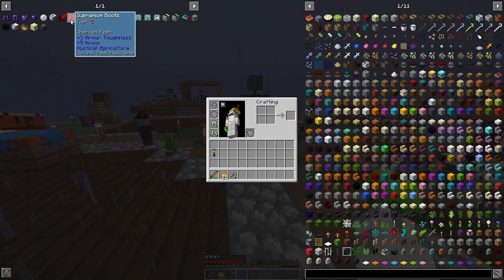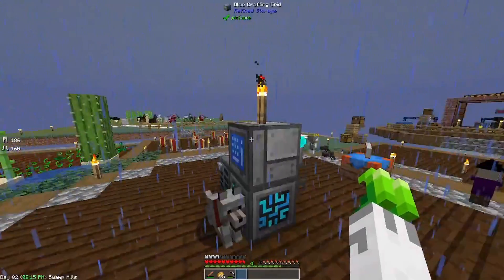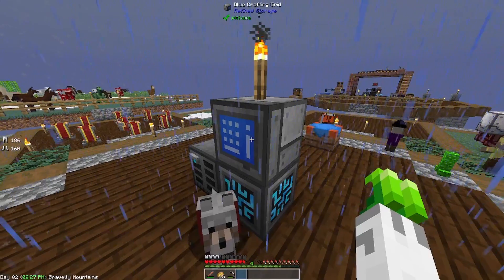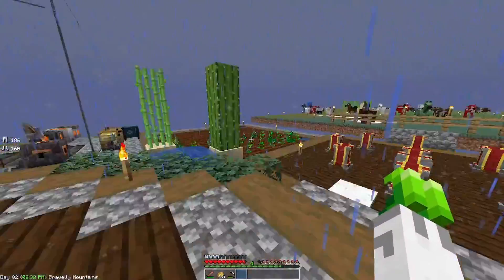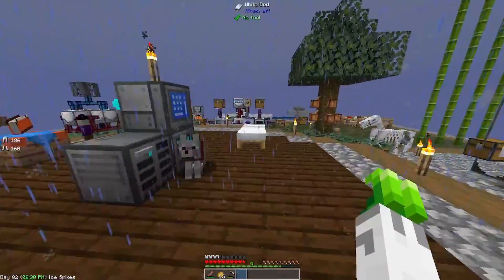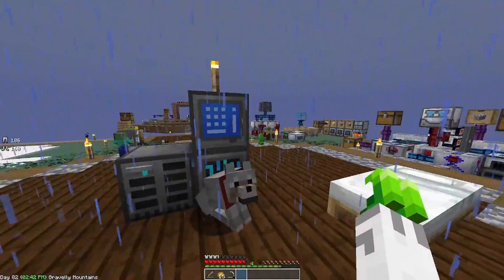First things first, we need armor. We need to start working on the supremium armor — that's still the goal. But supremium is going to take a lot of ethereal essence to start crafting. I only have a little bit over a thousand inferior essence; that's not enough. So there are a lot of things we need to do before we get that armor, including automating our farming.